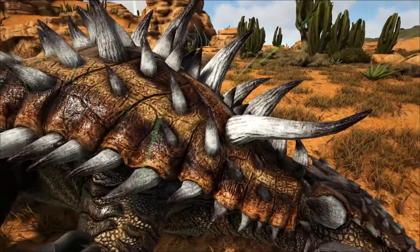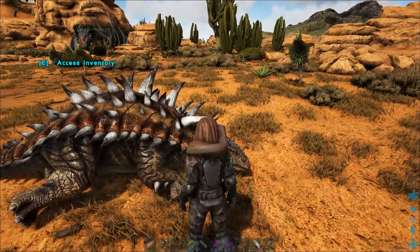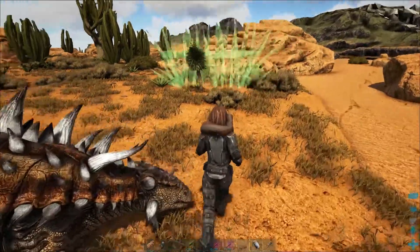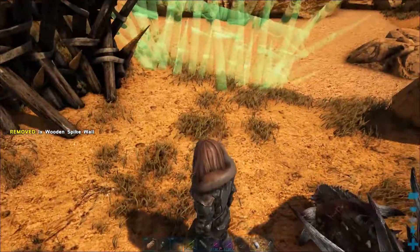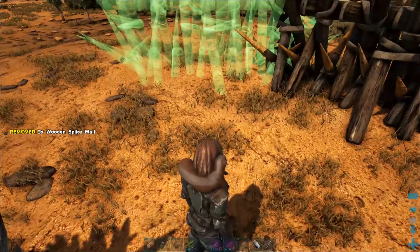Also, building some protection around him can help to prevent any unwanted damage while he is out. The damage would decrease the taming efficiency and also the levels gained, not to mention that he could be killed.